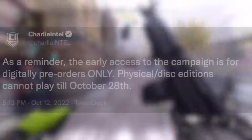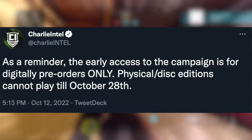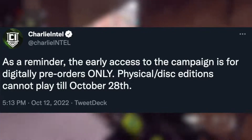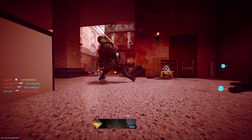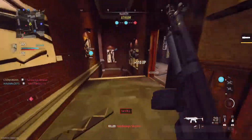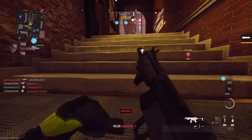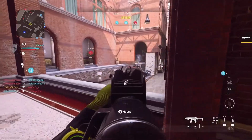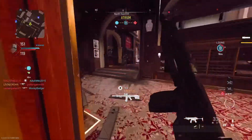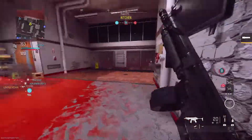As a reminder per Charlie Intel, the early access campaign is for digital pre-orders only. Physical disc editions cannot be played until October 28th. So if you're someone who still prefers physical media and went to GameStop to pre-order, they are not giving you a code to access the campaign early — you'll have to wait until the game drops on October 28th and pick it up at your local GameStop or Walmart.